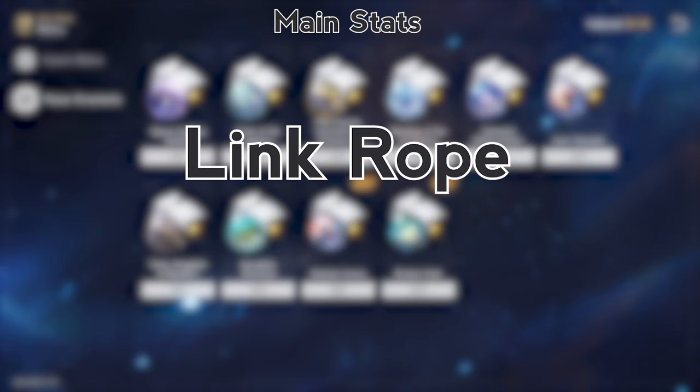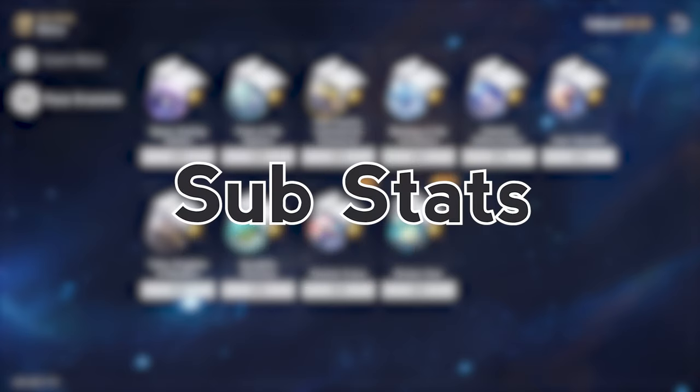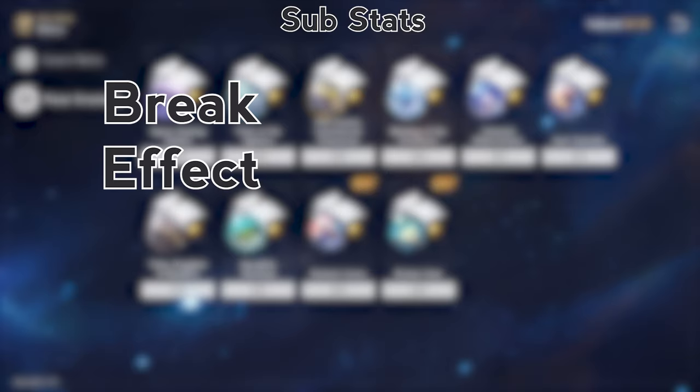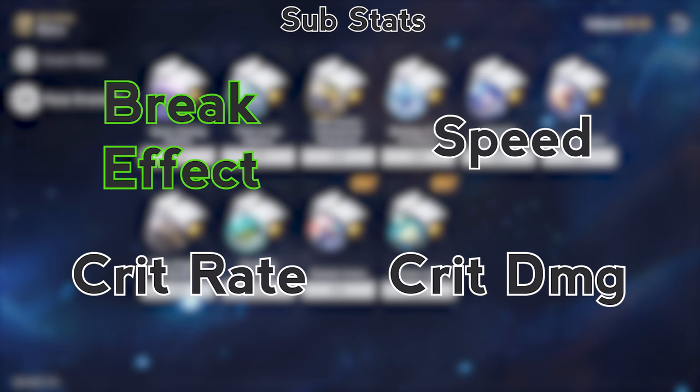300% break effect even with buffers is extremely high and pretty much unattainable without the break effect link rope. The top four substats to look for are break effect, critical rate, critical damage, and speed. Break effect is by far the most important stat followed by speed, and critical stats should be a secondary consideration. From personal experience, 160 speed or above is a sweet spot for Boothill.